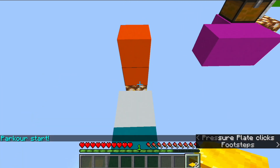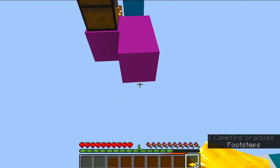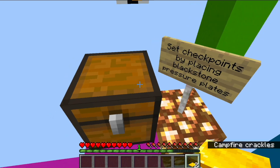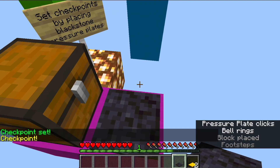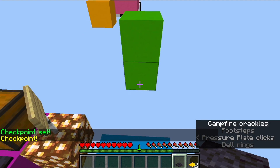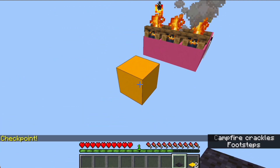The timer has now started, so you can play the course. In this example course, you can see it includes some black stone pressure plates. You can place these to enable checkpointing, which means that if a player reaches one and then falls off, they will be able to resume from that checkpoint position.